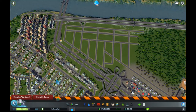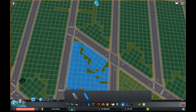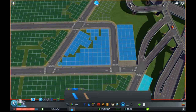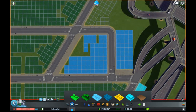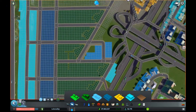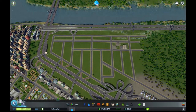Everything has electricity and water, so now I think we just want to let this run and see what happens. One more thing before we do that — I'm going to do that and that. Let's see if this cleans things up any. It's kind of a trick to see if you can get this stuff to reconnect better. We lose a little bit in this corner, but we get nice square zones everywhere else. We have lots of commercial demand, so the commercial should start popping up right away.